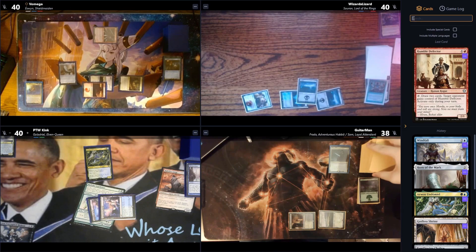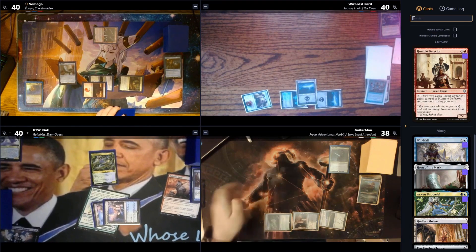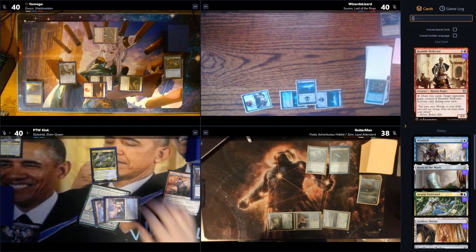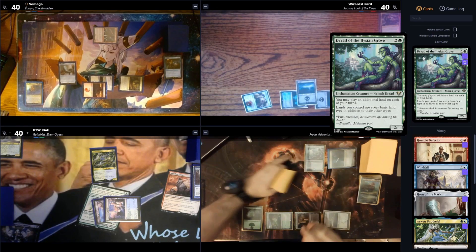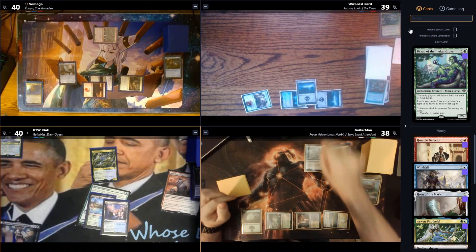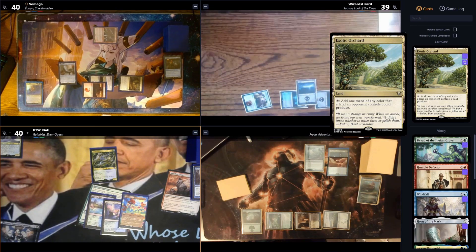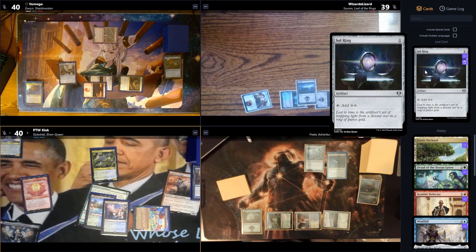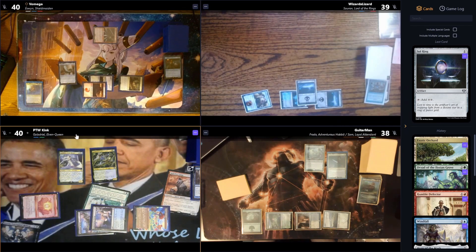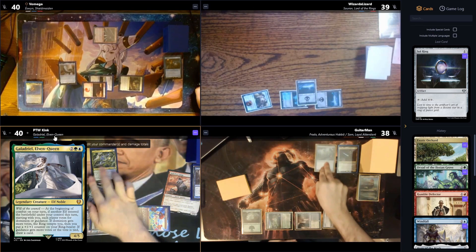Everybody wins from the Windfall but apparently G-Man didn't like it. A Sunpetal Grove comes down, then Triad of the Elysian Grove, followed by a Forest — swing one at Wiz and pass. Untap: Exotic Orchard, then one for Sol Ring, then four for Galadriel as commander. Going to combat — very jealous about not having gotten the Deed yet.